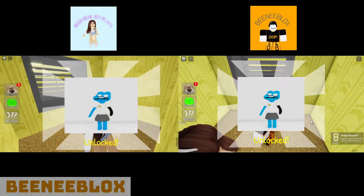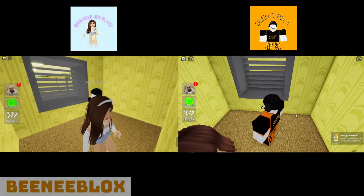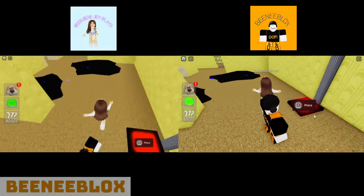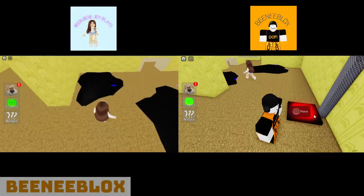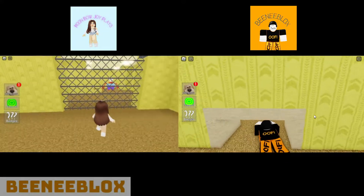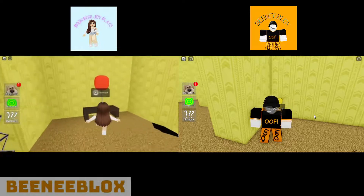Oh my gosh, it's the mum from Amazing World of Gumball - it's Nicole Watterson, Mrs. Gumball. What is that? You've got to place something on it. It looks like glitchy stuff - find the box. It says find the box. Look, it's Mr. Krabs. I found a lollipop thing.